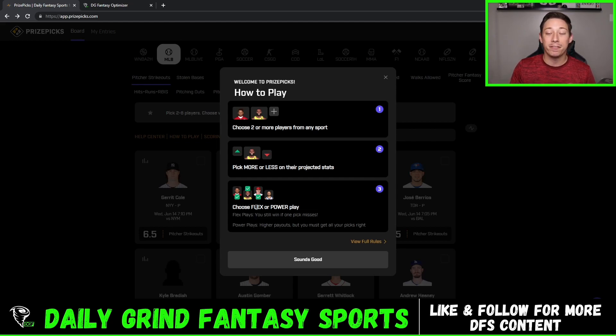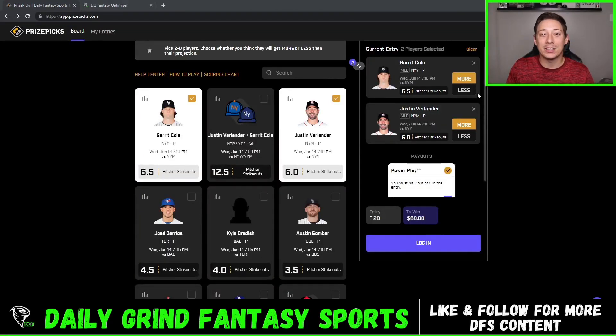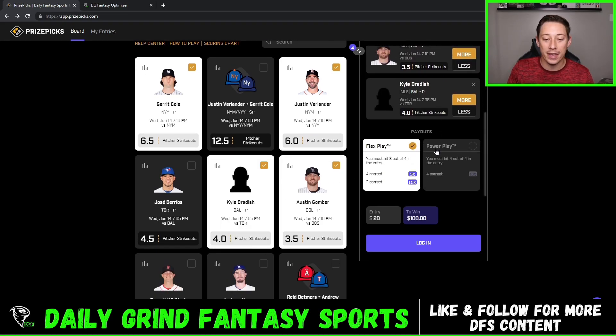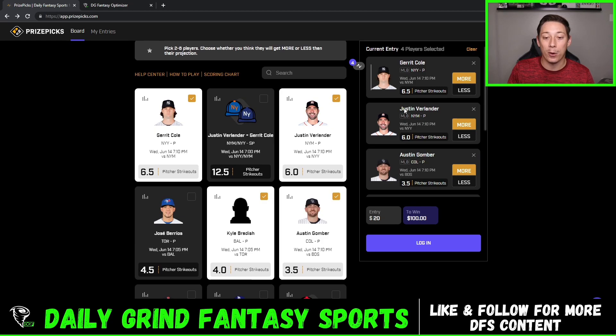You choose if you want it to be a flex play or a power play. Flex plays — you still win if one pick misses. Power plays have higher payouts but you must get all your picks right, so you can't miss one in order to be paid out for a power play. It's important to note that you can't flex whenever you only have two plays — you must have more than two plays to be able to flex. So as we add on plays here, you can see the flex option becomes available up until four picks. You can flex three and four picks and power play them as well, as well as power play a two-pick play.